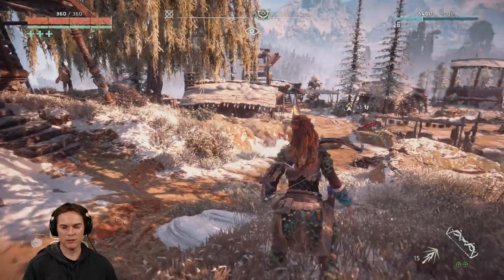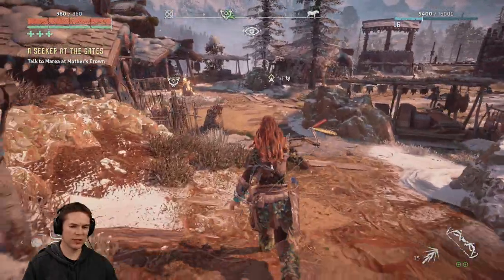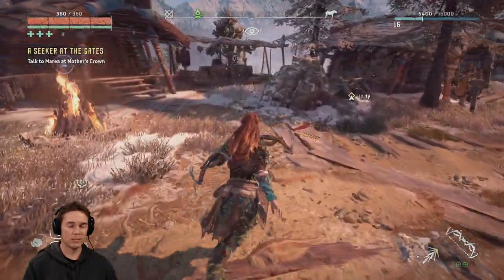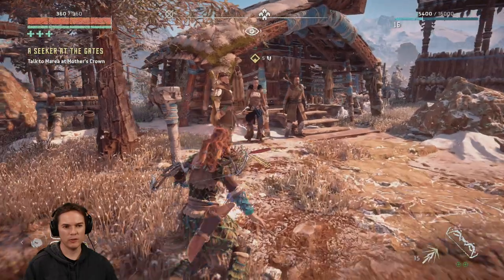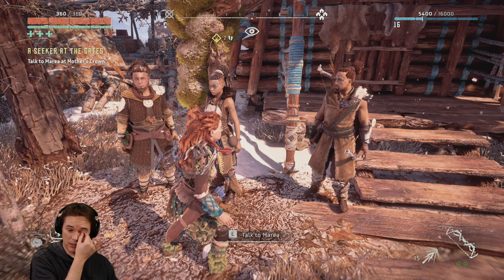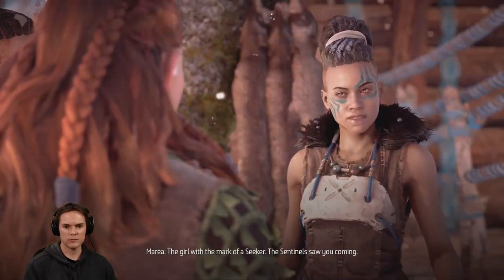There seems to be very few actual choices in conversation. They're fine, but you kind of feel like, okay, I just need to say hello and give me the quest, because all the bits in the middle don't actually make a lot of difference. Seeker at the Gates - we haven't done this bit yet. The people feel really weak. Some of the characters feel quite good. The gameplay is much better than the conversation, although the cutscenes do look gorgeous.